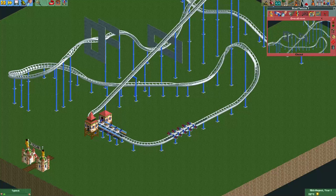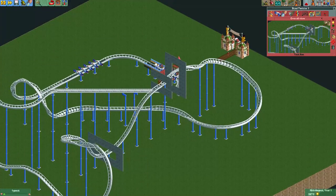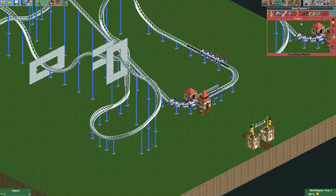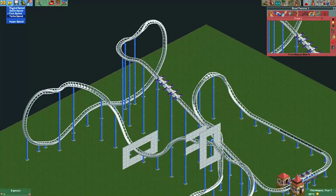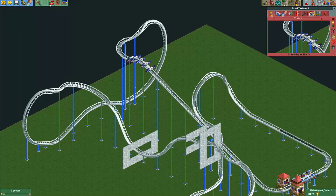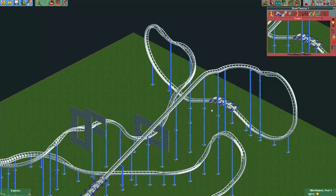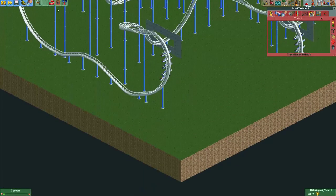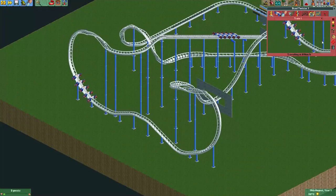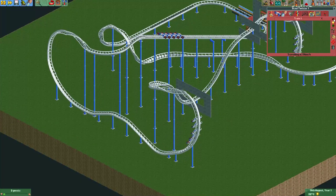Before we allow the trains to leave, I will first show you what happens if we don't change the ride mass. Here we see the train leave. Let's speed it up a little bit. Here at normal speed — you can see it take the first inversion really slowly, just like a real wing coaster. Then the little airtime hill, then up the half loop, and you can see it stalls here. That's because of its practically non-existent mass — it just doesn't have enough momentum to keep going.